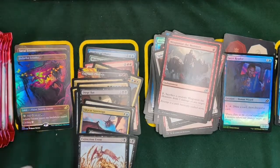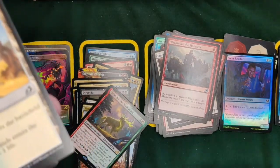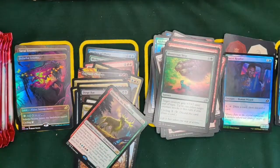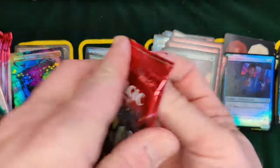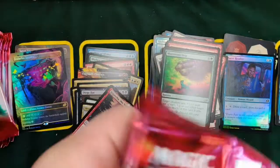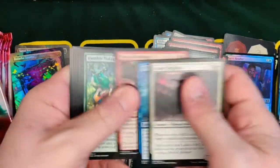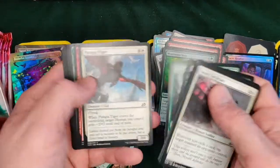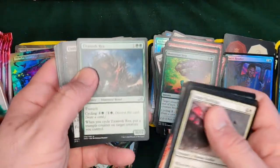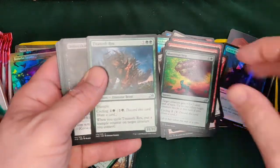Gigantha — so we've now got our second companion in this box. We've got Gyruda but we haven't got one of the new ones. I think we've only got five different companions so far. We haven't hit a Planeswalker, we haven't really hit anything big. Those Triomes are beautiful, but we haven't hit the big mythics so far.